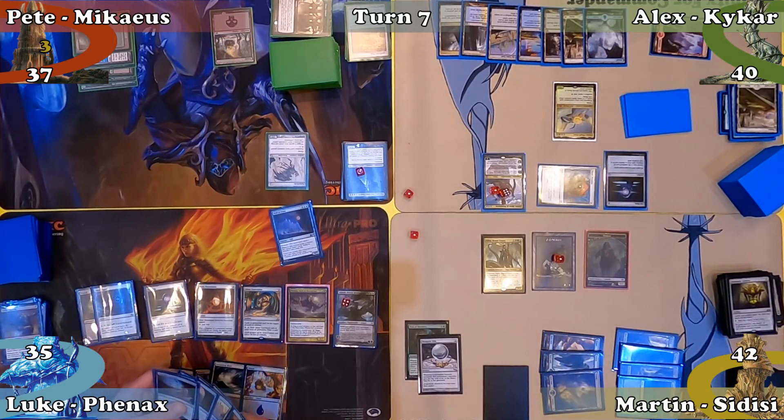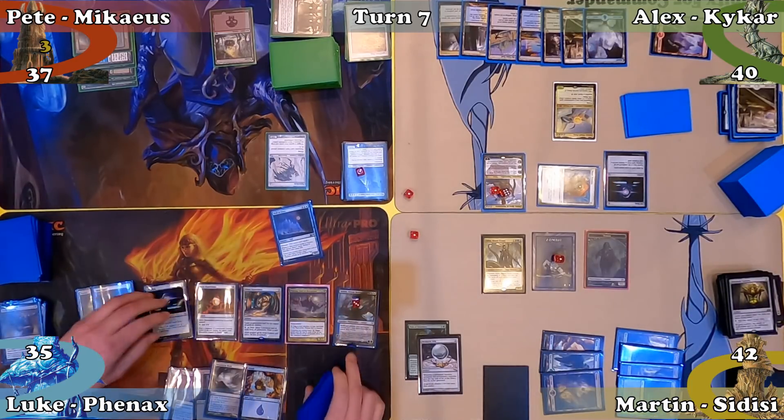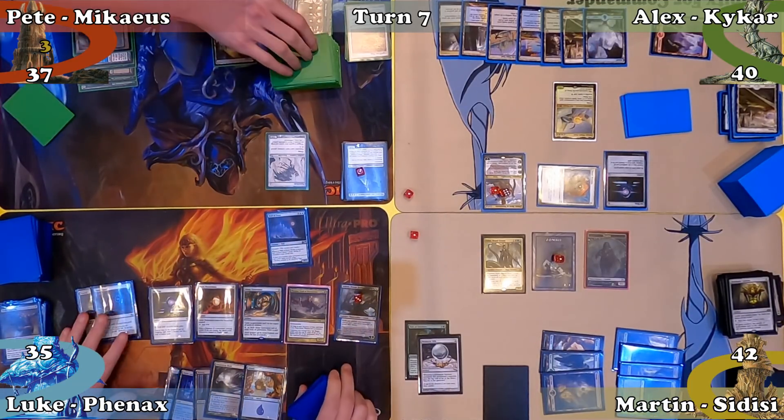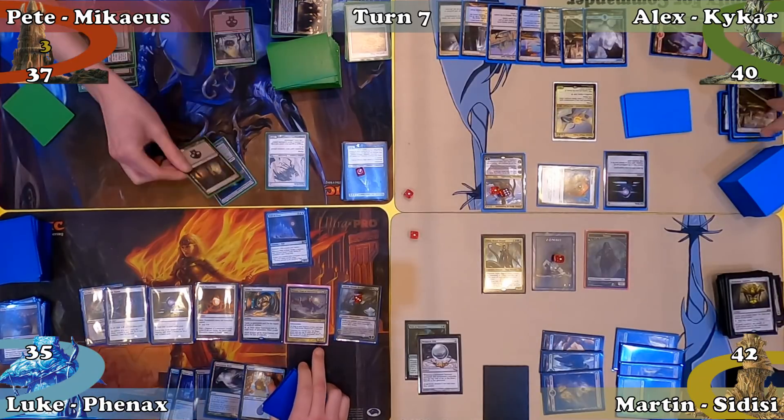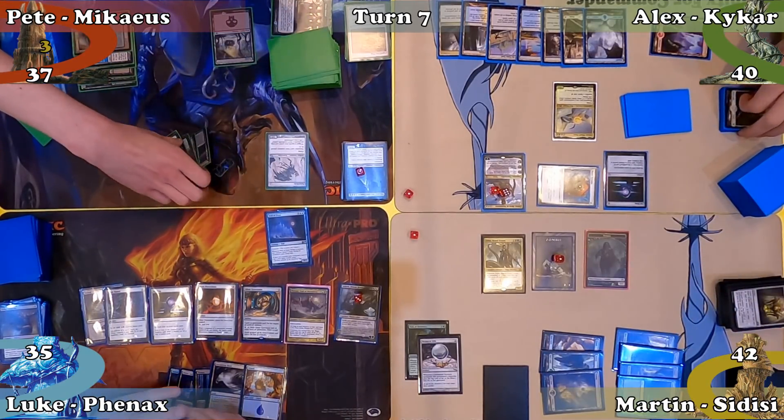Luke mills 8 cards in his untap step, plays an Island, and activates Ashiok's minus-one ability, again targeting Pete with a mill trigger. Everyone other than Luke exiles their graveyards. Happy with his turn, Luke passes to Pete.